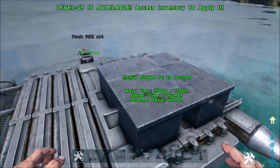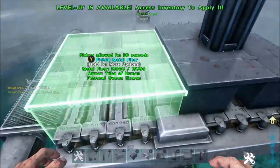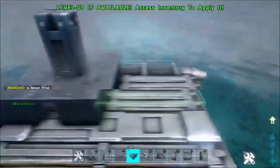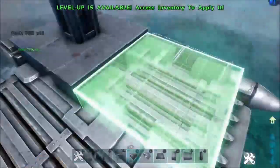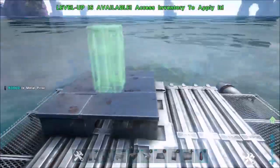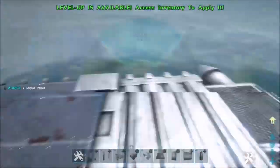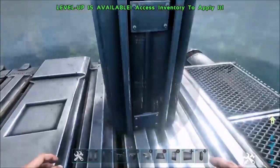Once that's placed, we're going to need to sink the foundations into the actual boat itself. In order to do that, you're going to place a metal pillar on top of that, and then it should sink at some point. Sometimes it's difficult — this one's going to be a pain. There we go. The hard part is out of the way now.